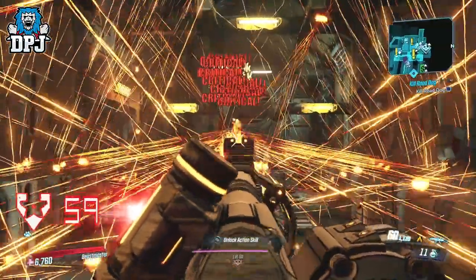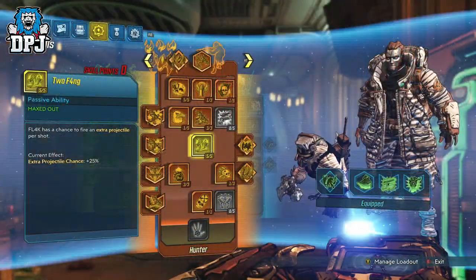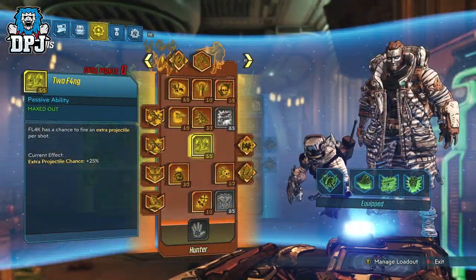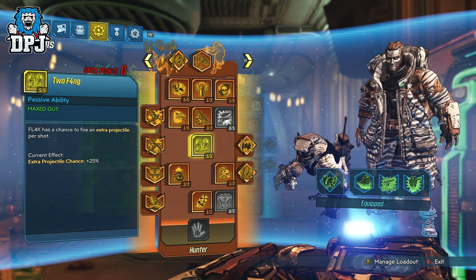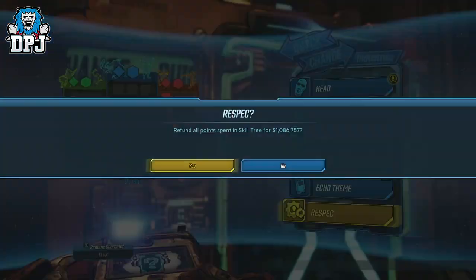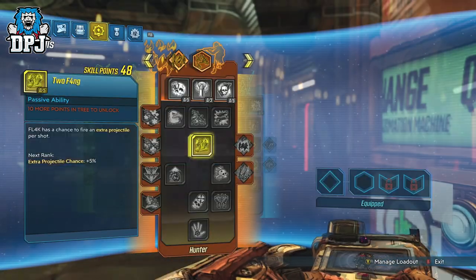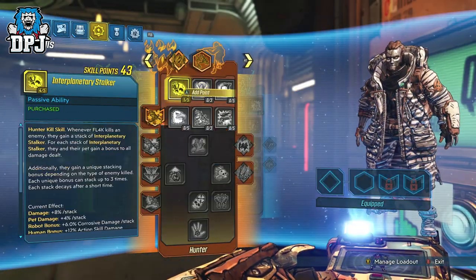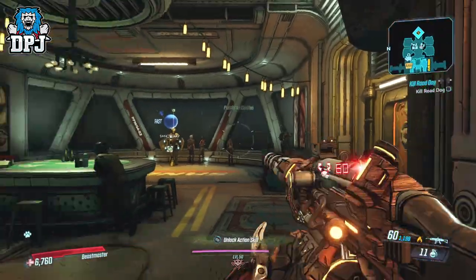Head to Sanctuary and grab any weapon of your choice. I'll demonstrate this with Aleutian's Coole, as I love this weapon and it also returns ammo back to the magazine, which is a nice benefit. Respec using the quick change vending machine, then go into your skill trees and spec down into 2 Fang, making sure you apply 5 points into it. At a 5-spec, 2 Fang gives you a 25% chance to fire an extra projectile.